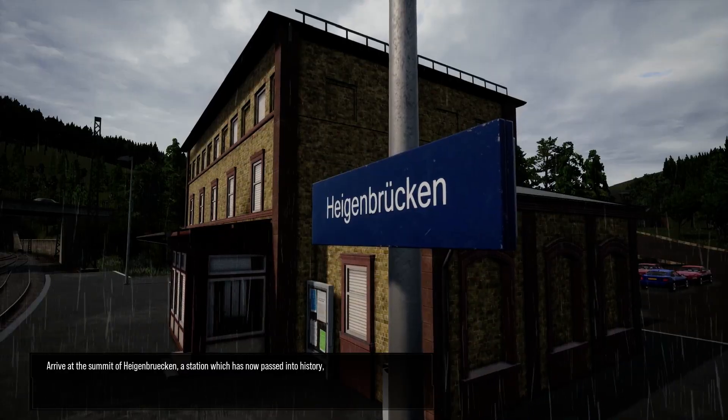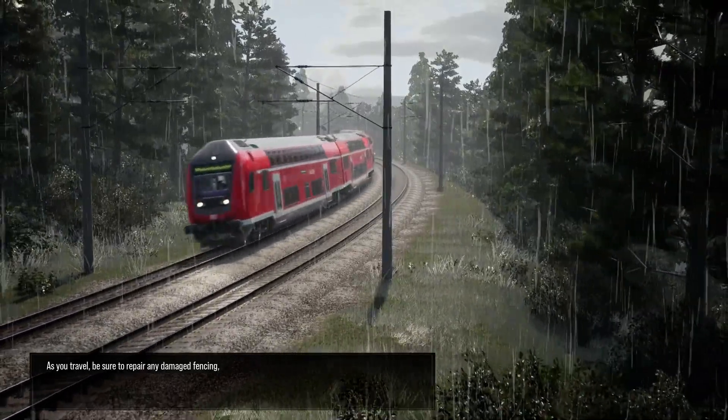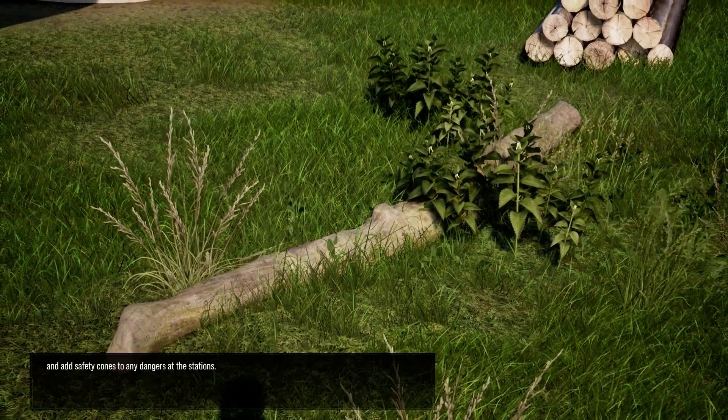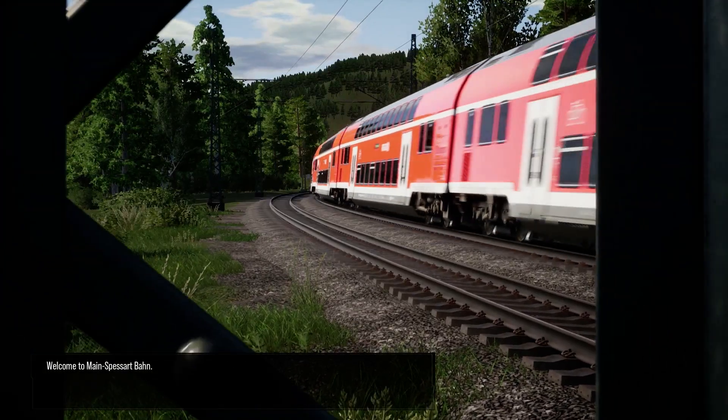Arrive at the summit of Hagenbrücken, a station which has now passed into history, and then descend to the eastern limit at Gemünden am Main. As you travel, be sure to repair any damaged fencing, place route maps, clear fallen logs, and add safety cones to any dangers at the stations. Welcome to Main Spessart Bahn.